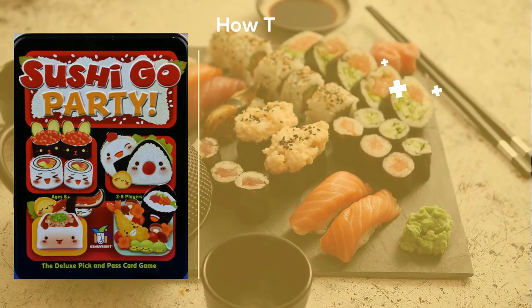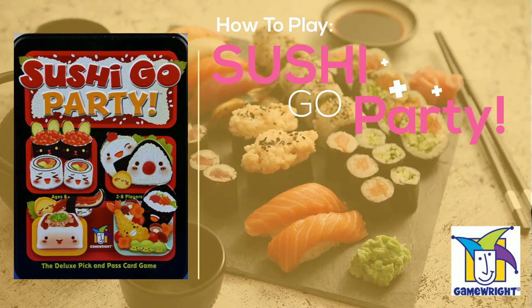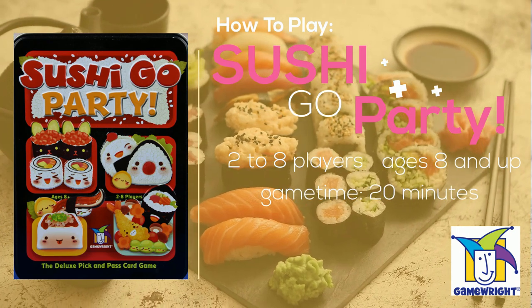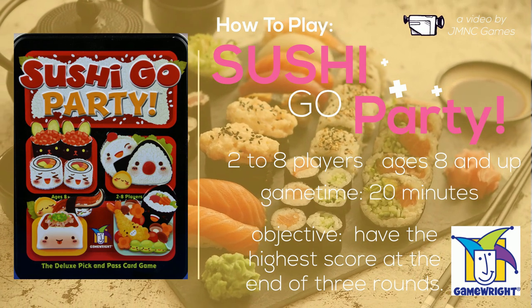Here's a short explanation of the card game Sushi Go Party. The game from Gamerite is for 2-8 players, ages 8 and up. The average game time is about 20 minutes, with the objective of the game to have the highest score at the end of three rounds.